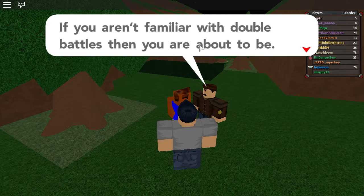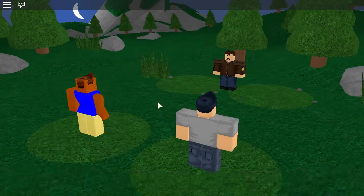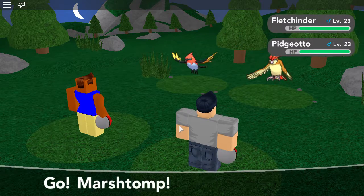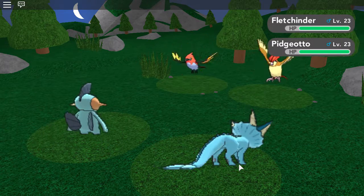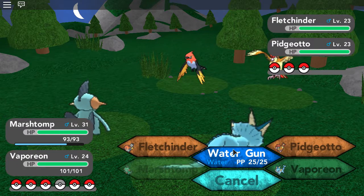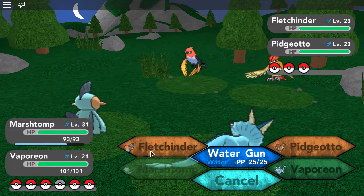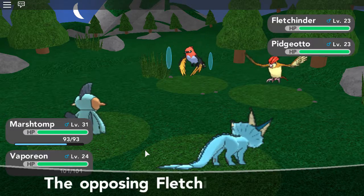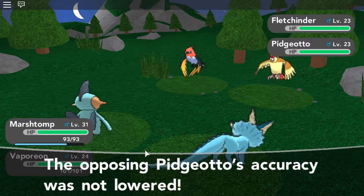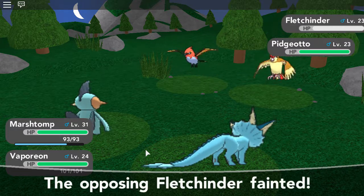This is actually going to be good - it's going to be double battles, meaning the trainers we'll fight will send out two Pokemon instead of just the normal one, and our rival will also send out one Pokemon alongside ours. So it's like a chance to see where his Pokemon are at. 'If you aren't familiar with double battles, you are about to be. Trust me, it's a lot of fun.' So yeah, it's a double battle - I'm not going to skip this because it's pretty cool. So we have Pidgeotto and Fletchling, and he sent out Vaporeon too.